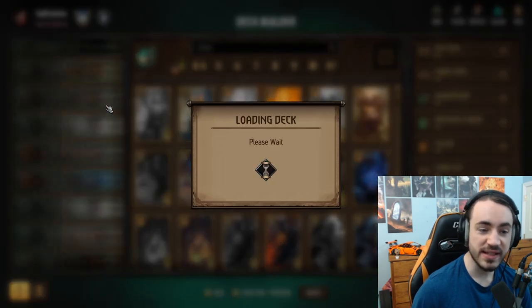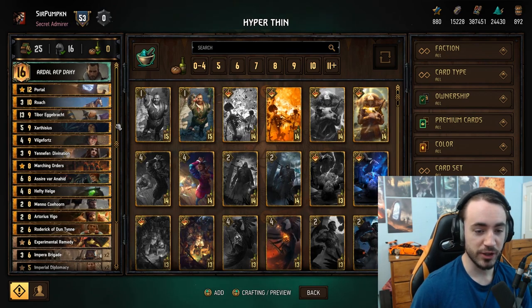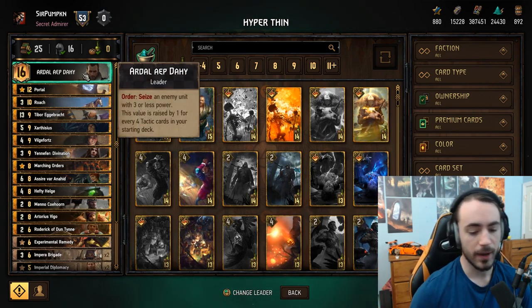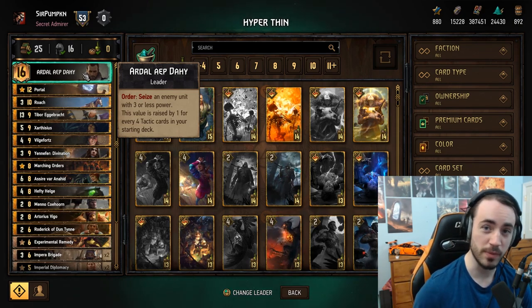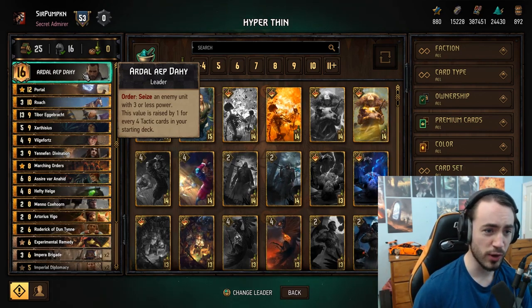Now I'm going to show a different variant of this deck — the entire concept is still the same, just a different leader: Ardel. Because we're using so many tactics, we can actually get Ardel to steal a 5. Since Calvite is typically used to simply thin out a card — sometimes something like a garbage 4-point ointment — we can upgrade our leader to Ardel.